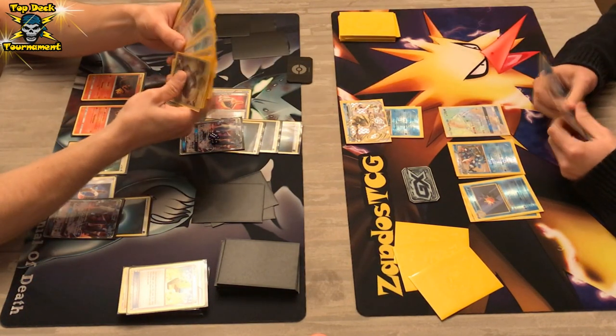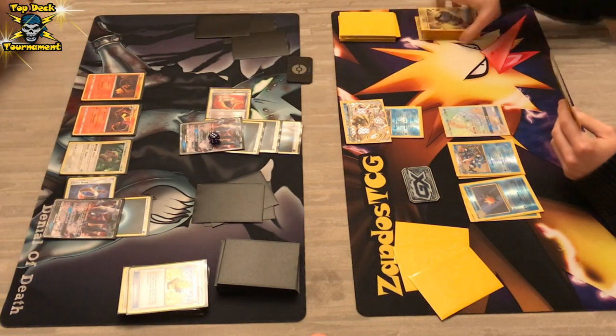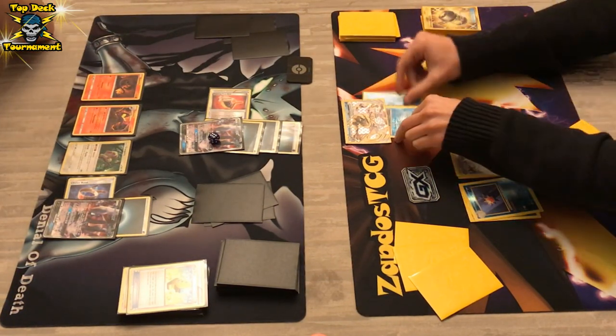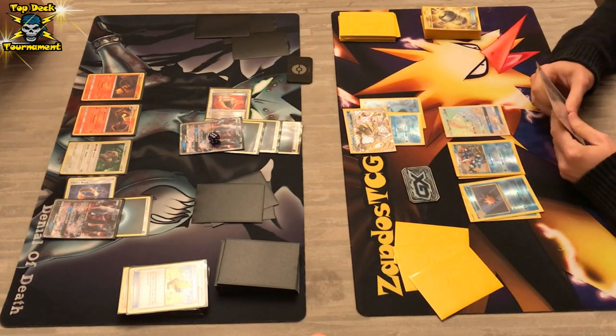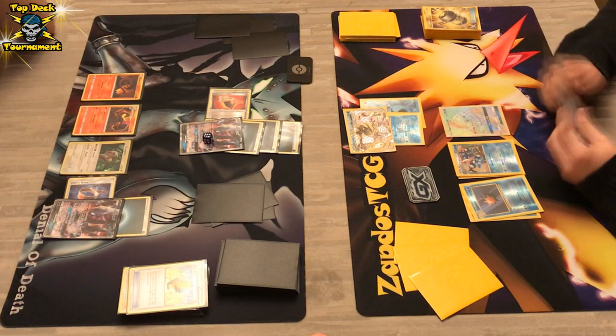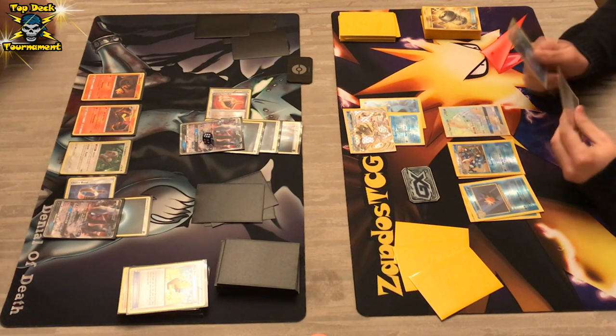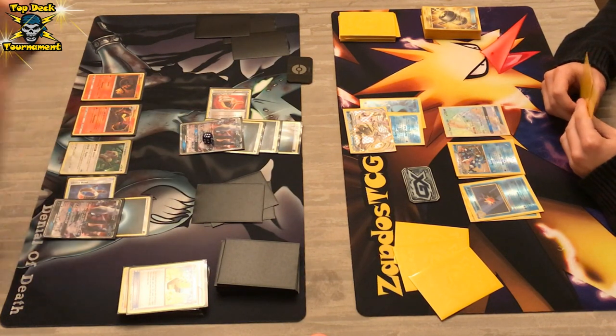He's getting rid of an Enhanced Hammer, getting energies in the process — but there's only one basic Water Energy in the discard pile, so Starmie did not provide a lot of energies. We see a manual attachment to Greninja. I do think he's going to resort to Shadow Stitching — or is he going to go for pure damage? He does have another Greninja on the bench. That was a Shadow Stitching for 60 damage, if I saw that correctly.